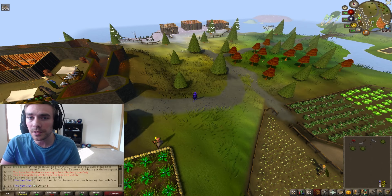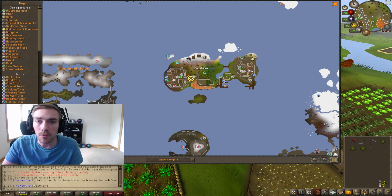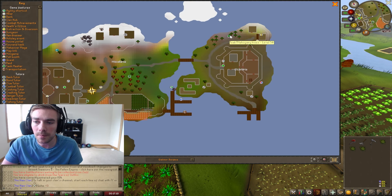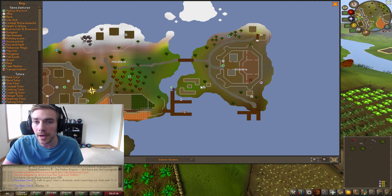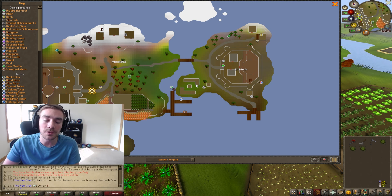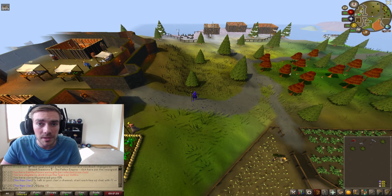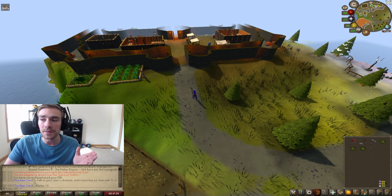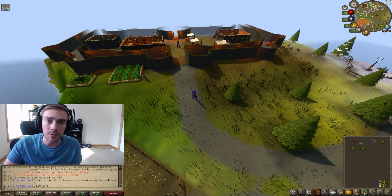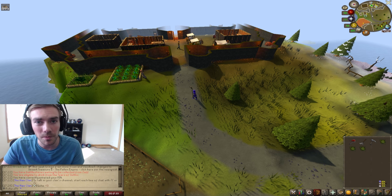After you complete Royal Trouble there are a few more things you can do to get approval. On the northwest side right by the bank there are teak and mahogany trees, and there's also another farming patch where you can weed and water flowers to get approval rating. If you haven't done Royal Trouble, two and a half percent is taken away every day, so you'll want to come here more often. After Royal Trouble it's only one percent per day, which is much nicer.